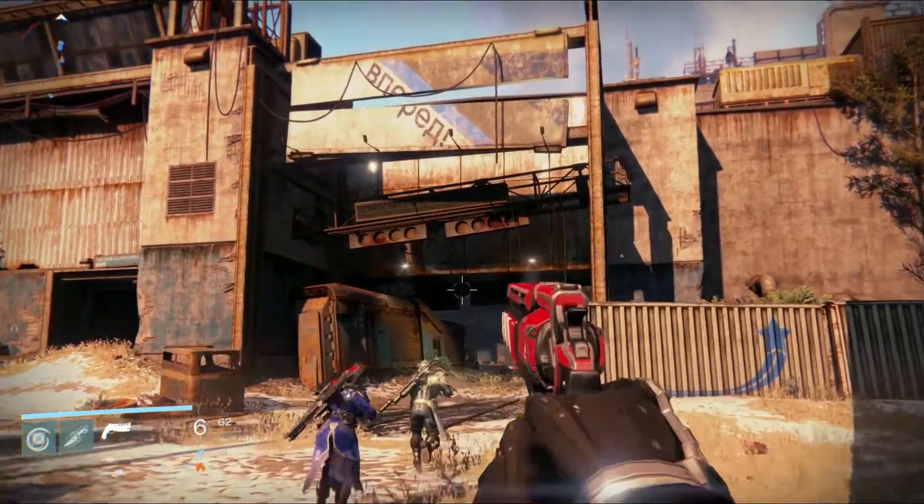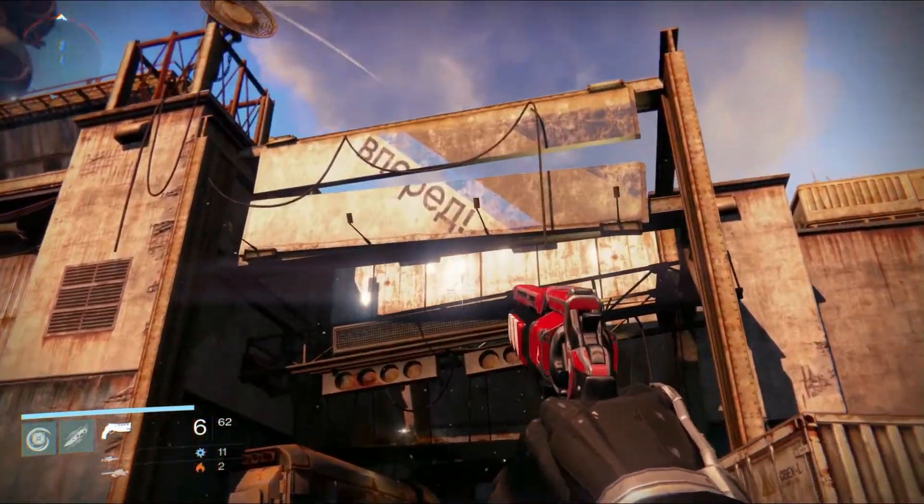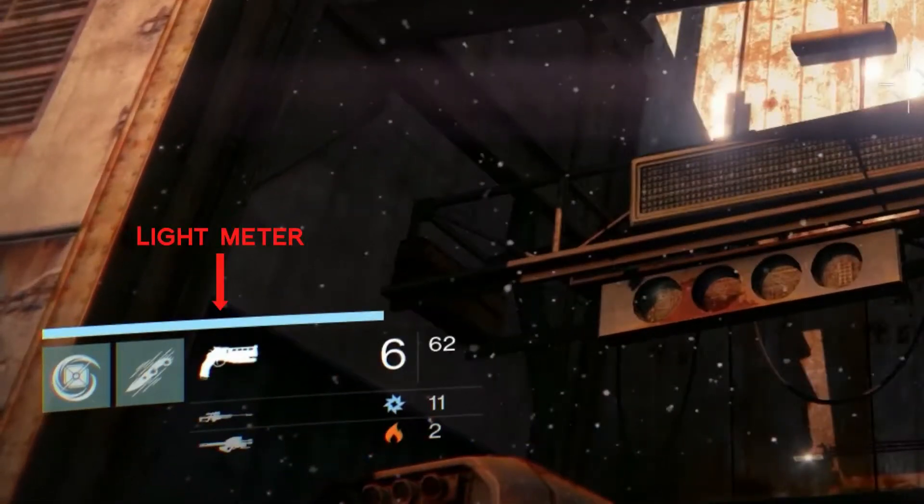Getting into the actual gameplay, the heads-up display has been modified since the last time we saw it. This blue meter represents our super abilities at light levels, but I'll come back to that later. As confirmed in an article, the symbols next to these weapons represent energy types — thermal damage, arc damage, and void damage. This one would obviously be thermal damage, but I'm not quite sure what this other one would be.